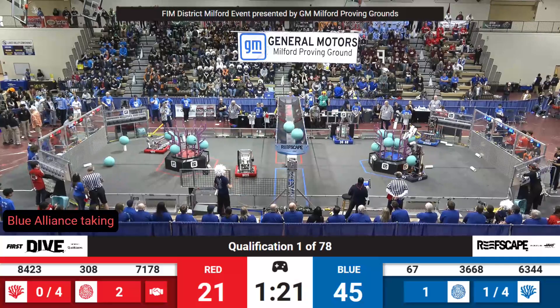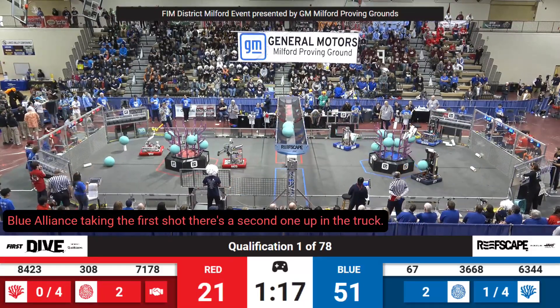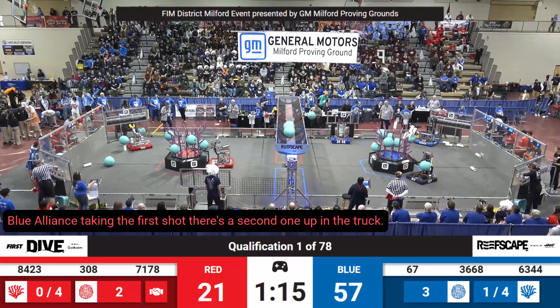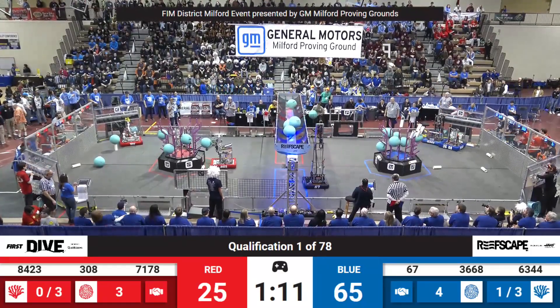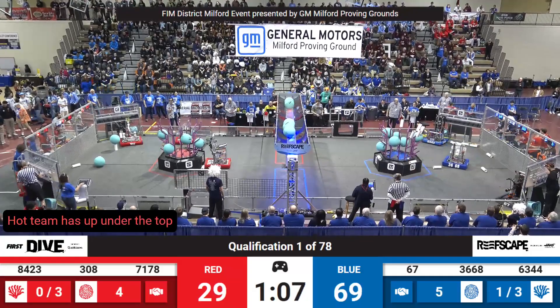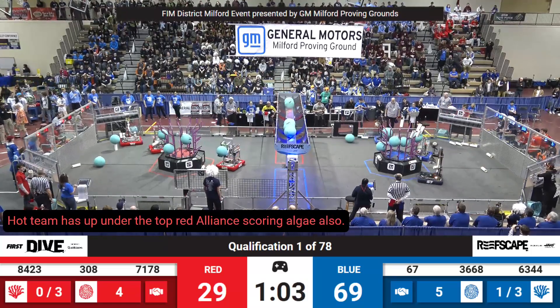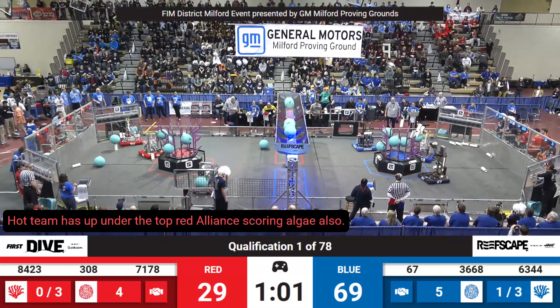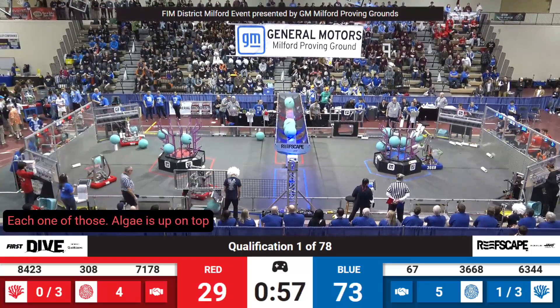Blue Alliance taking the first shot. There's a second one up in the trough. Hot team adds one up onto the top. Red Alliance scoring algae also. Each one of those algaes up on top are worth four points each.